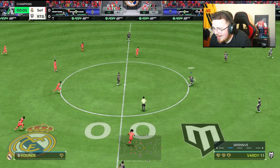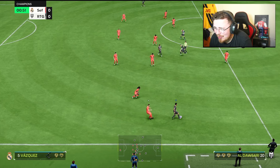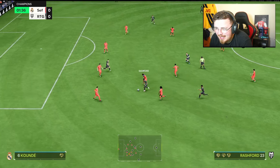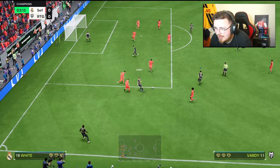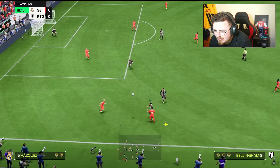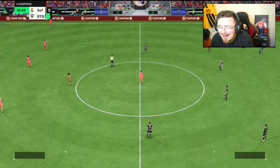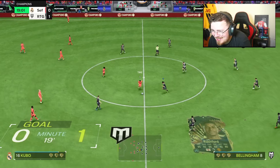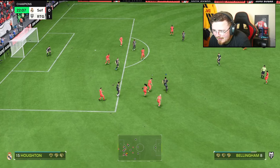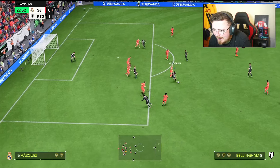Game number two — solid performance in the first one. As a box-to-box, he's built for it — getting involved defensively, bombing forward, getting goals, linking up the play, passing's nice. Just couldn't find that Finesse Shot in the back of the net, so I need it this game. Jamie on the edge, Bellingham gets his foot around it — shot flies across. Rashford touches — class! Bellingham leaps like a salmon, nods it down and we capitalize!